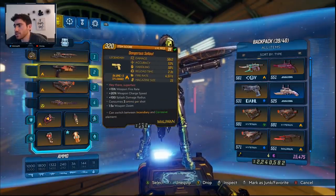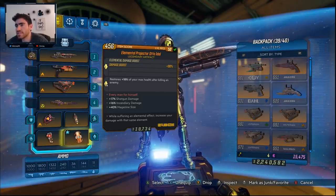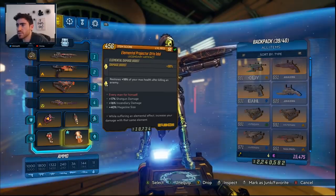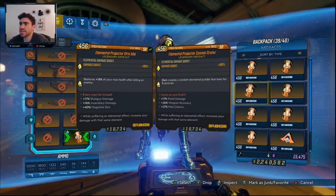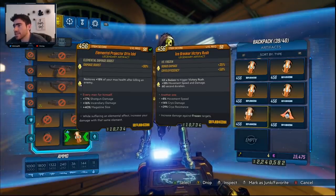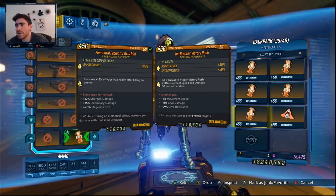The grenade - you can use pretty much anything here. These other weapons don't matter much; you can use an Elemental Projector. Magazine size lets us never reload, which is nice. This relic boosts incendiary damage and restores 18% of max health on killing an enemy - this is the relic I used to complete Slaughter Shaft because our healing is really low. However, you should look for assault rifle damage on a relic. Using this class mod with an Icebreaker Victory Rush is nice if you have it from the Zane build, since we're freezing a lot of enemies.